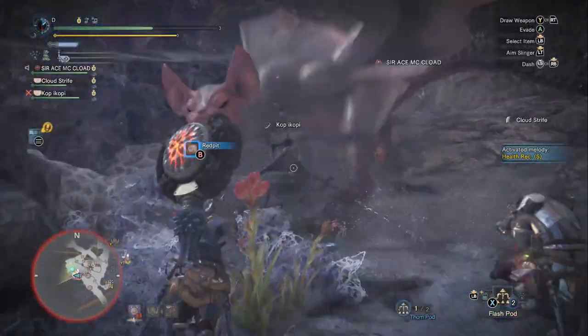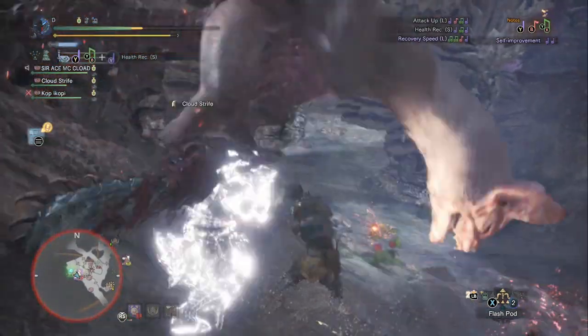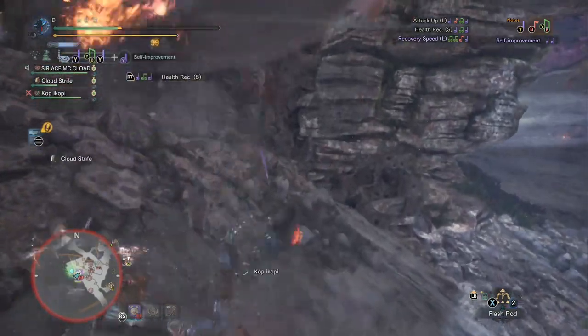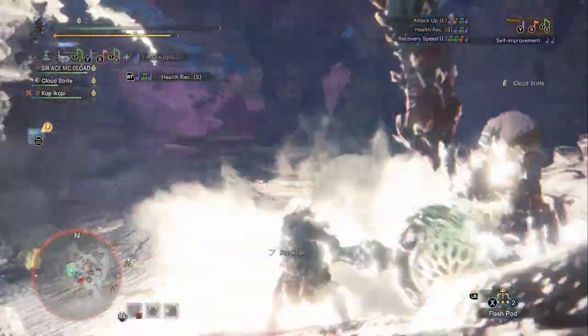If you pick enemies who are weak to blast, the ones especially weak to blast are: the Elder Dragon Kushala Da'ora, Paolumu, Radobaan, and Barroth. Those monsters are extra weak to blast, so any time you run into them, you can always grab the Basil Reed Rookslayer.